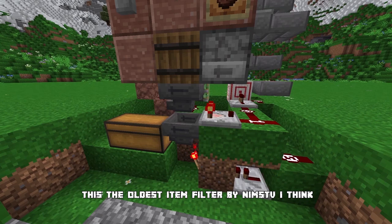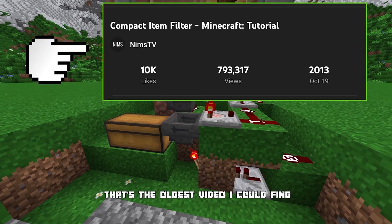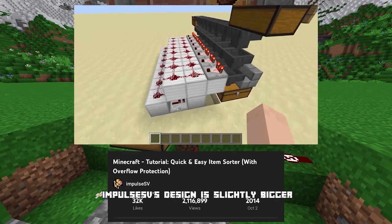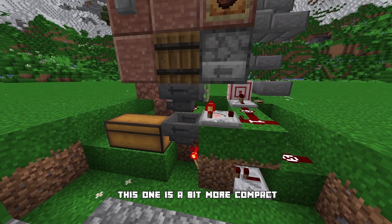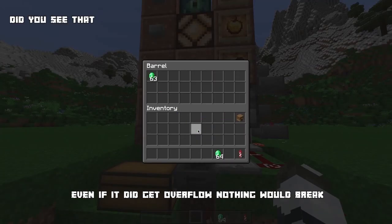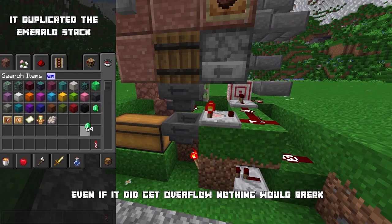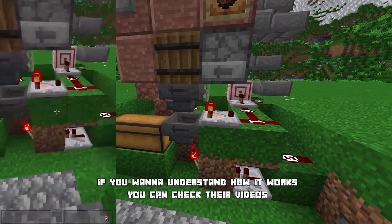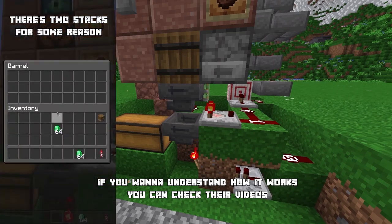First we look at the currency collecting system. This is the oldest item filter by Nims TV — that's the oldest video I could find. The Impulse SV one is slightly newer. Impulse SV's design is slightly bigger and has overflow protection; this one is more compact and we don't need overflow protection since it only takes one emerald at a time, and even if it did overflow, nothing would break.